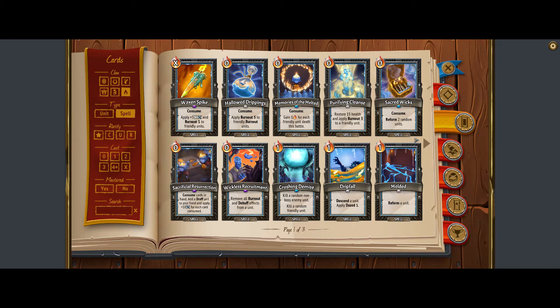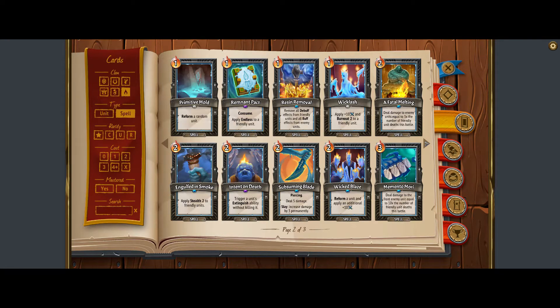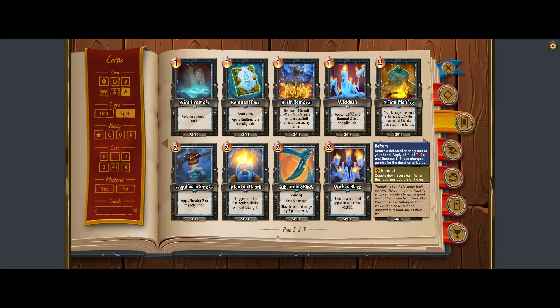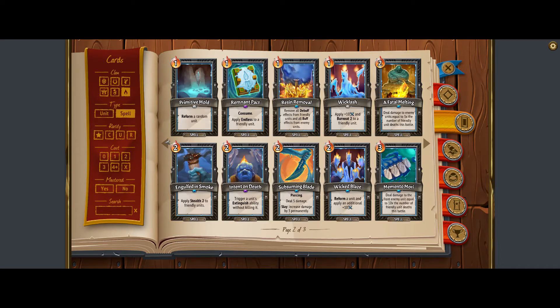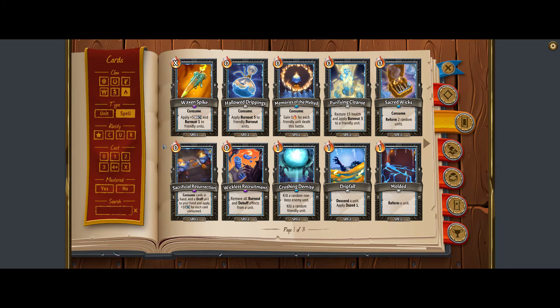Those are the core combo cards to start with, but there are more options. In the first couple of rings you might be able to draft into this as well. Sacred Wicks is not ideal but gives you reform — you could consume and remove it, it's still pretty cheap. Wicked Blaze is another way to reform. Less ideal is Remnant — that's not really the full strategy we're covering, since we need to reform multiple times in a turn.